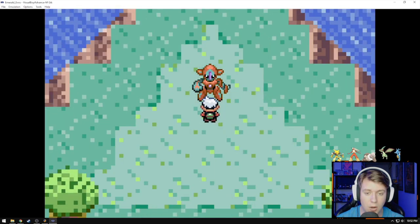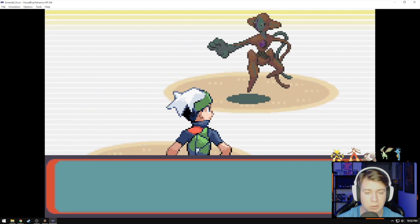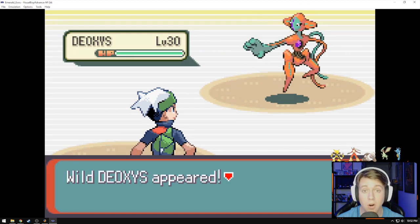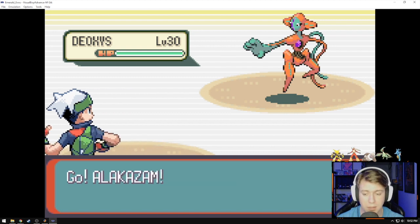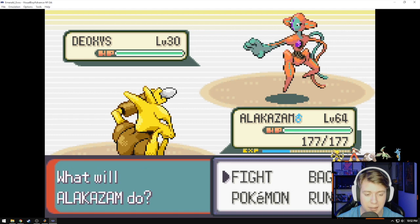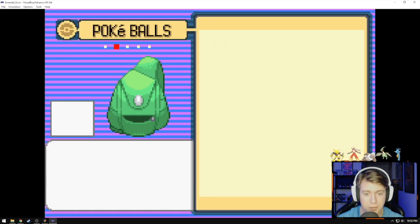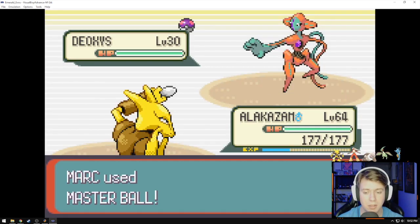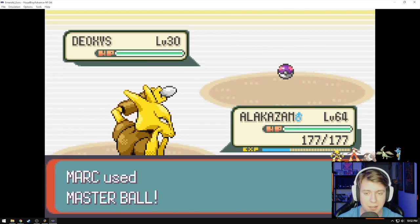Deoxys appears. At this point you're going to have to whittle his health down as much as possible, use any status moves that actually work on him if there are any, and have a mountain of ultra balls because he's very difficult to catch. But for me, I'm just going to straight up use my master ball because I'm not going to worry about it. Master ball — Deoxys, you have been caught.